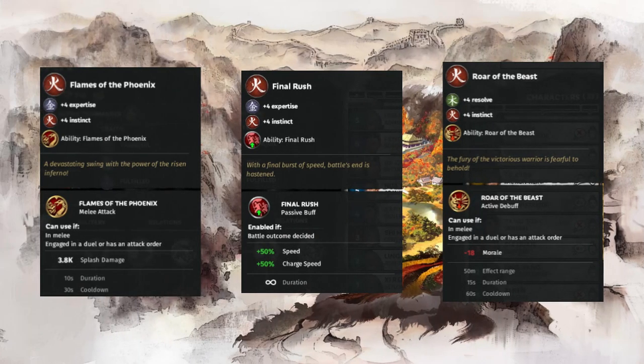In the order that they appear on the skill tree we have Flames of the Phoenix, Final Rush, and Roar of the Beast. Flames of the Phoenix is a melee combat ability that does 3.8k in splash damage. This is comparable to the Binding Fury for champions — whereas Binding Fury does 7.5k damage with a 60 second cooldown, Flames of the Phoenix does 3.8k damage with only a 30 second cooldown. This is great for both clearing out enemy units and for winning duels.